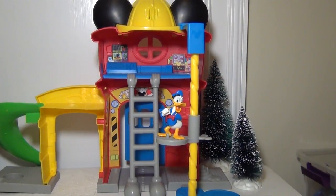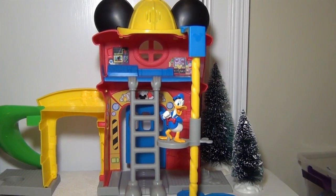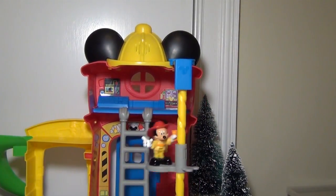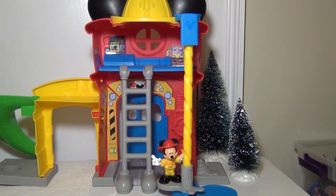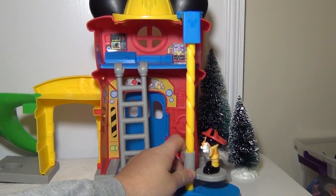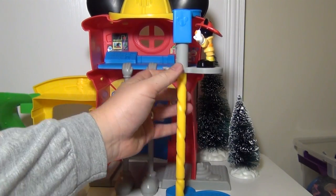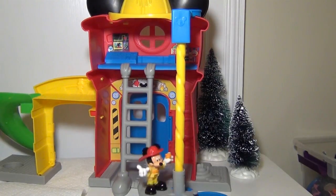We'll put Mickey Mouse on the fireman's pole so you can see how it works. So do you see Mickey? Here he is — he's on the fireman's pole, and he went all the way down to the ground. So that's one way that they can get to the ground, is through riding on the fireman pole. Now if you want to see it one more time — take it all the way up — and down he goes.